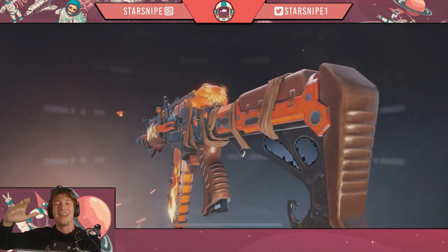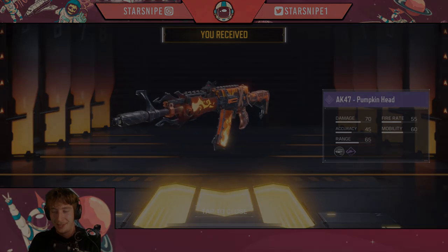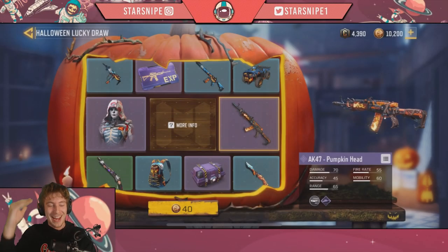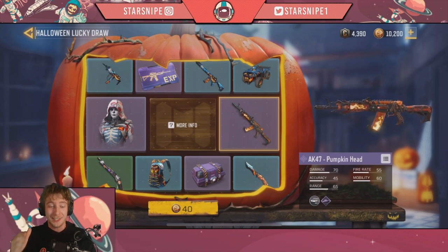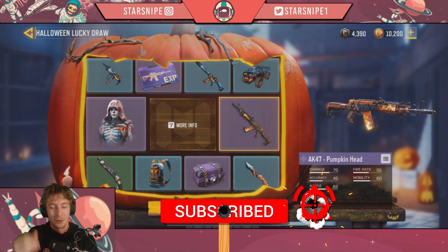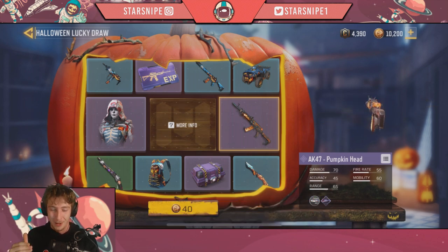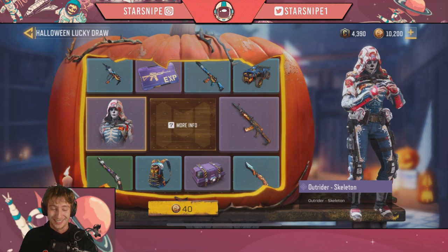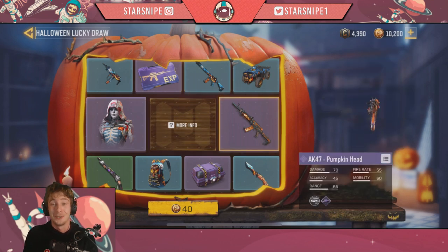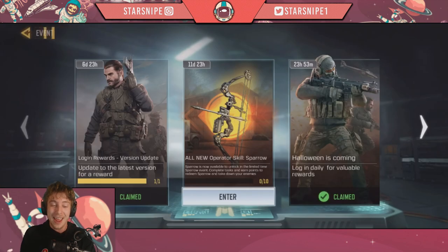The AK47 Halloween pumpkin skin, ladies and gentlemen — cop a peek at this! Welcome back to Call of Duty Mobile everybody. Today the next stage of the Halloween update has just come out. We're looking at the Halloween lucky draw that we're gonna be popping open today, showing off all of the rewards including the AK47 pumpkin head and Outrider skeleton skin. There's some other decent stuff in there, but let's be honest, these are the two big things we're going after.